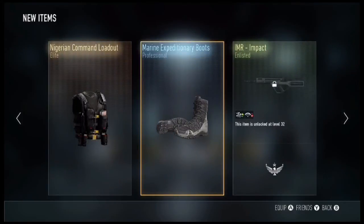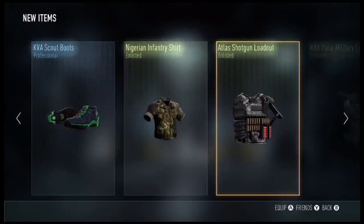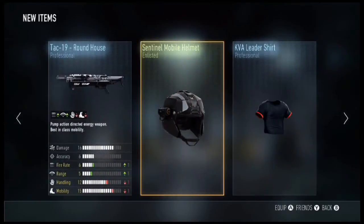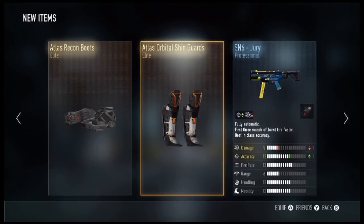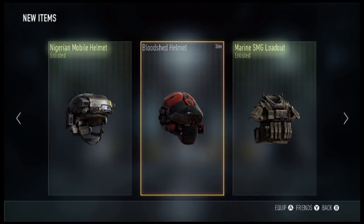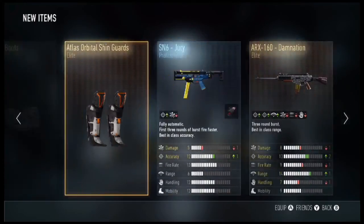That is all our advanced supply drop opening and we got some new elite items. Our first is the EM1 PWner — can't wait to do a video on that. We got the Stinger M7 Nighthawk, Elite Atlas Orbital Shin Guards, the ARX 160 Damnation, the Sentinel Covert Helmet, and the KVA Leader XO from our normal supply drops.